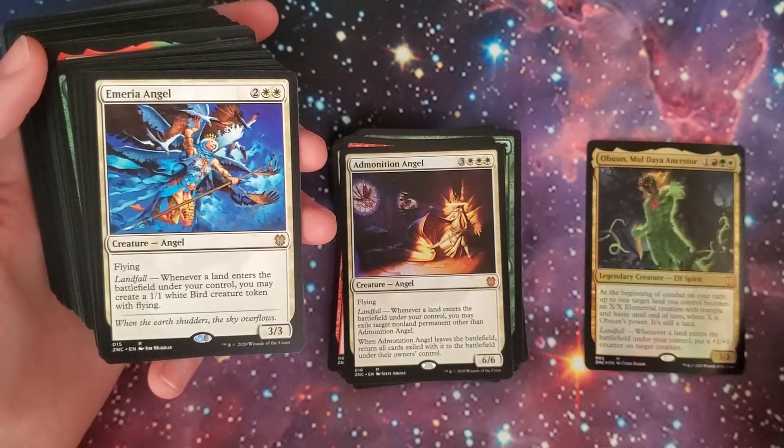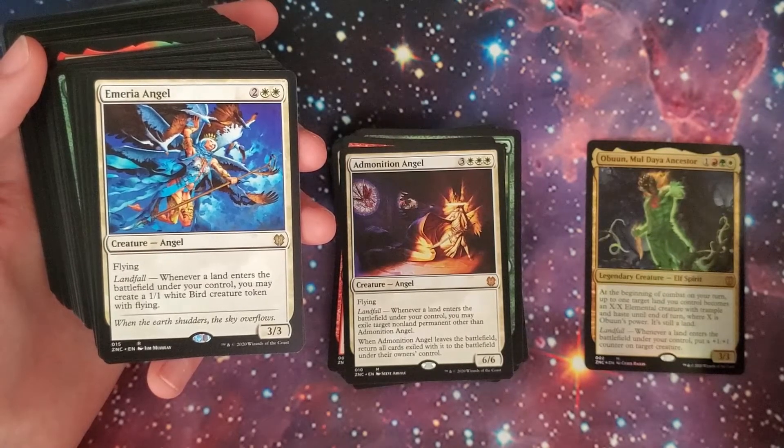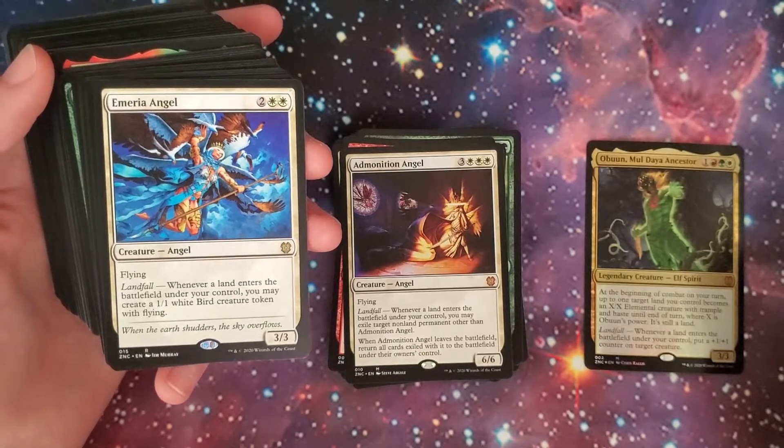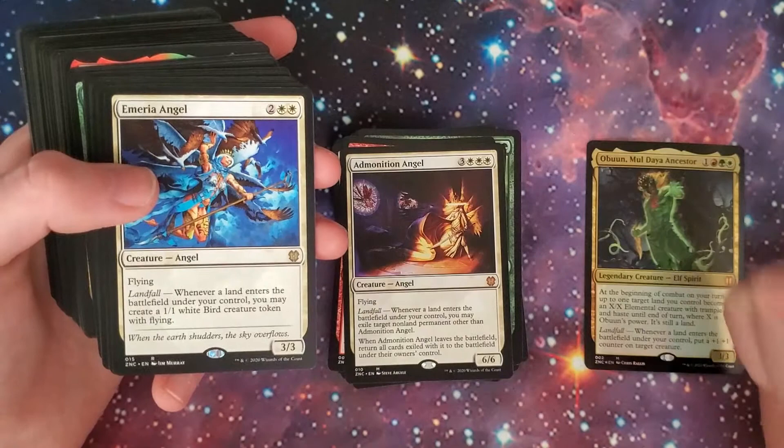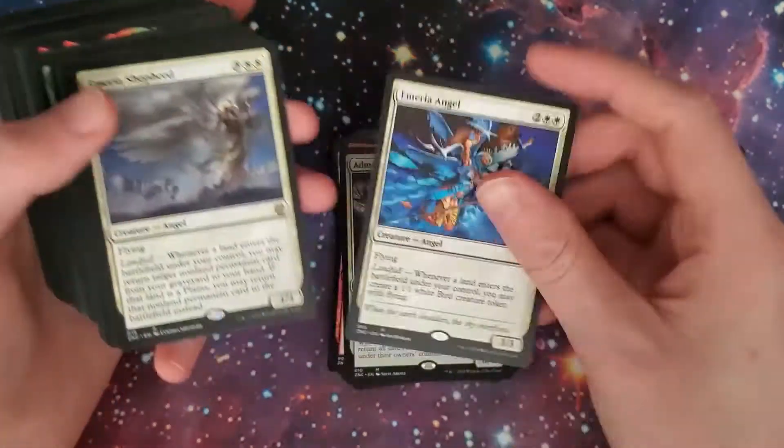Emeria Angel — 3/3, two-white and two, an angel flyer. Landfall: whenever a land enters the battlefield under your control, you may create a 1/1 white Bird creature token with flying. So we got a lot of token generation on those landfalls.